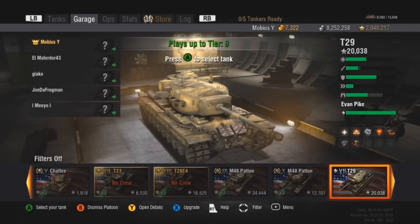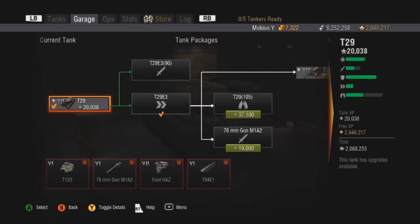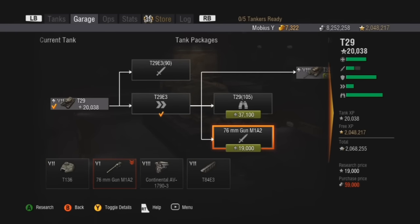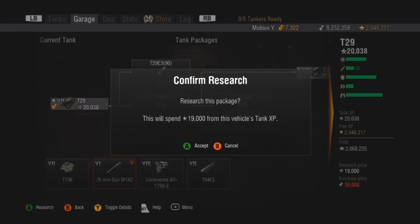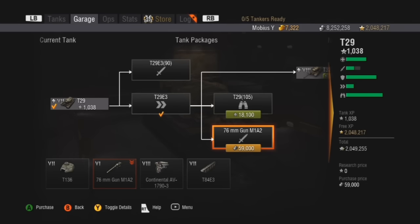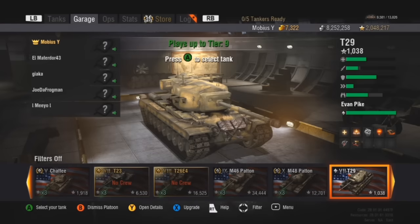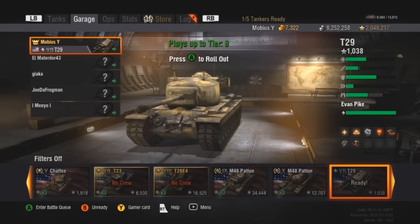Back in the garage — I've got ElMatador, Jiaka, Joe DeFrogman, and Mio ready to play some Platoon with me. Moving on to the next package — I had 20,000 XP saved up. I'm going to research the bottom package, which gives the final engine — the same engine as on the 105mm package — but this will make the top package cheaper. Now the top package is only 18,100 XP as opposed to about 37,000. This final 105mm gun is only 18,000 more XP — not a long grind. I'm going to stick with this 90mm gun and not use the 76mm. Let's just ready up.